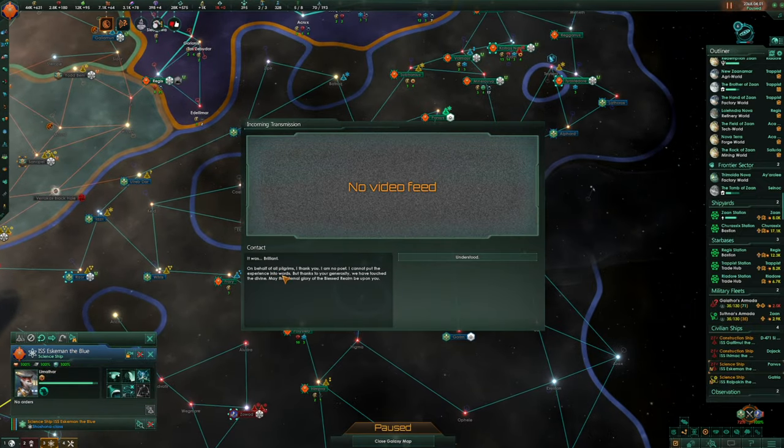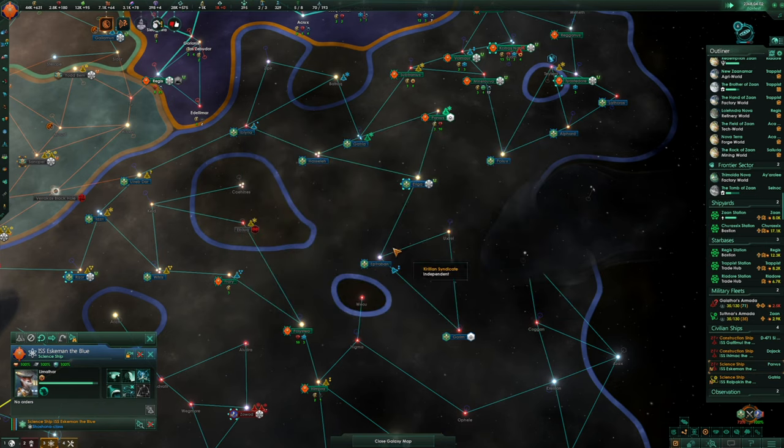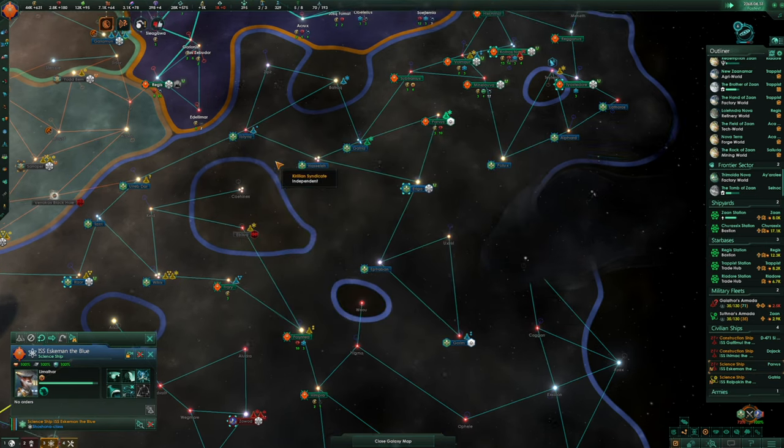It was brilliant. On behalf of all pilgrims, I thank you. I cannot put experience into words, but we have touched the divine — the blessed realm be upon us. Glory of the blessed realm modifier added for five years: happiness, unity, and spiritualist governing ethos authenticity attraction. Fantastic.